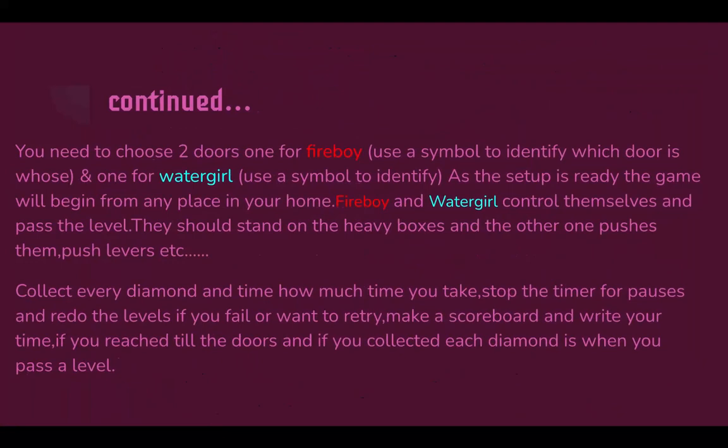You need to choose two doors — one for Fireboy and one for Watergirl. You can use a symbol to identify which door belongs to whom. Once the setup is ready, the game will begin from any place in your home. Fireboy and Watergirl control themselves and pass the level — they stand on the heavy boxes and the other one pushes them, push levers, etc. Collect every diamond and time how long you take. Stop the timer during pauses and redo levels if you fail or want to retry. Make a scoreboard, write your time, and if you reached the doors and collected each diamond, you pass the level.